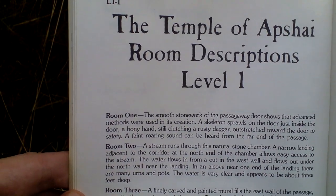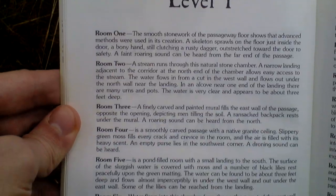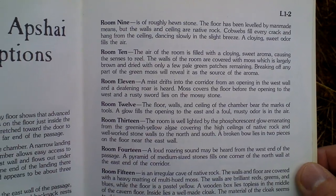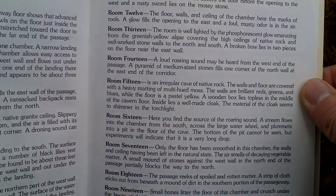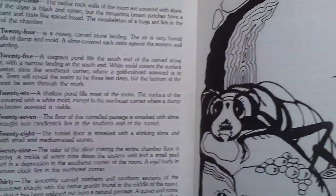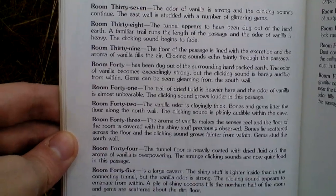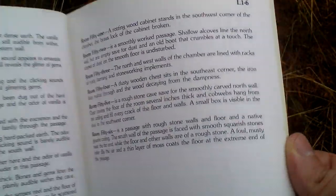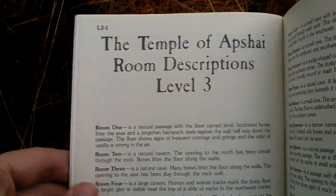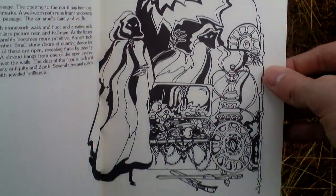So you enter room one and there's nothing written in the game, but you open this manual and read what you see in room one and so on. For example, the screen writes room 15 so you read in this manual what is inside that room — this enhances the gameplay. At the time of this game's release games were very small, so room descriptions for level one, two, three and finally level four — there are four levels in the dungeon, in the temple.